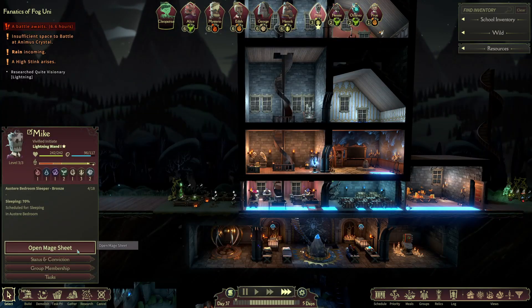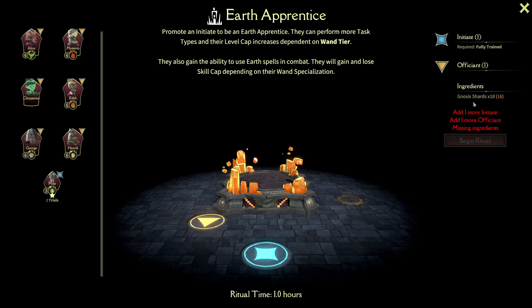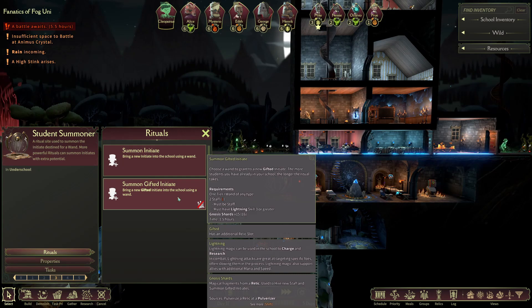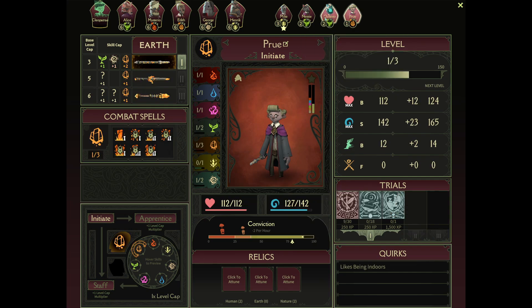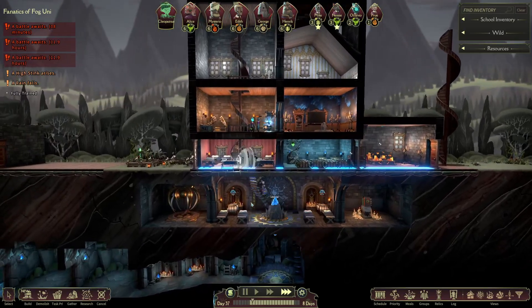About to have Mike all three-starred out and then we can go ahead and hire him. We do need it for the Earth Apprentice thing, right? Not to mention the gnosis shards. One tier — it's for this. Need to have two staff to summon one gifted. So we're gonna go ahead and let Nessie do a ritual, and Prue needs a level four fight which we're about to do anyways. Everybody else is passively getting it. Go two days in a row with 80 conviction — easy peasy. Alright, we got one for Nessie.